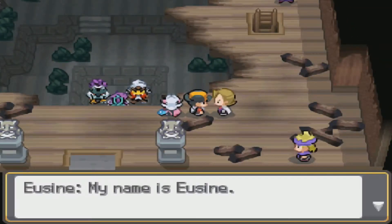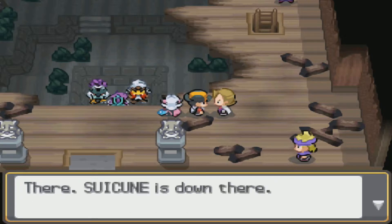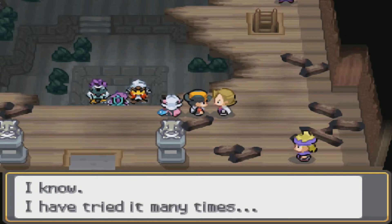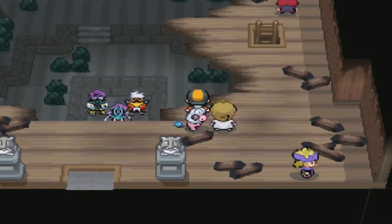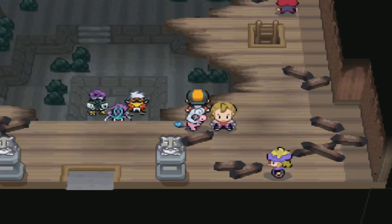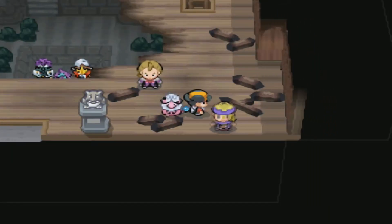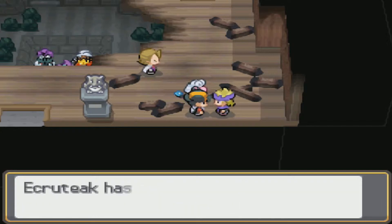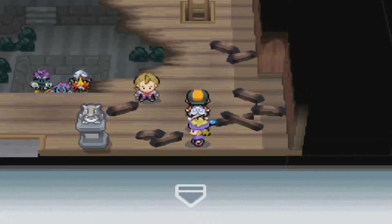Moving on, there are two people here — one guy says his name is Eusine and he's on the trail of a Pokémon named Suicune. He's right below you! He's seen it, but apparently every time he tries to go down there they run. He's been chasing Suicune for 10 years. Here we have Morty helping out Eusine to get Suicune, because he's helping a friend out — which means he's not at the gym, which is pretty irresponsible. I'd like to change my leading Pokémon to Kenya.